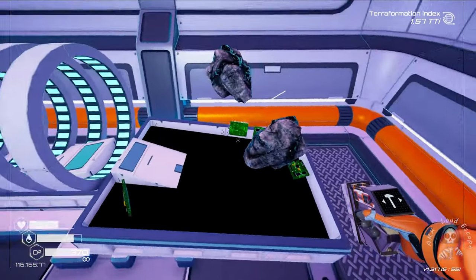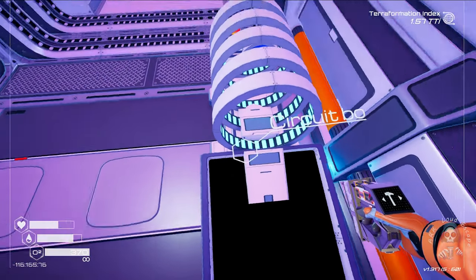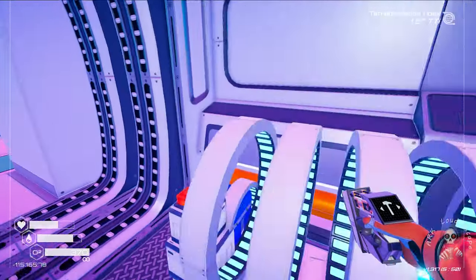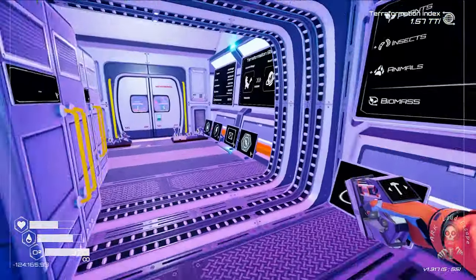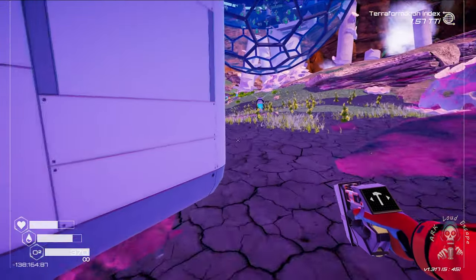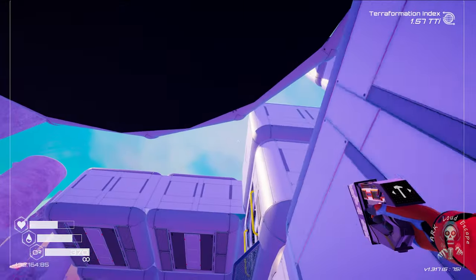We should take everything because we don't want to miss anything — especially the rocket. The rocket is expensive, so we don't want to lose them. Oh, one pink upside. One pink mirror upside.